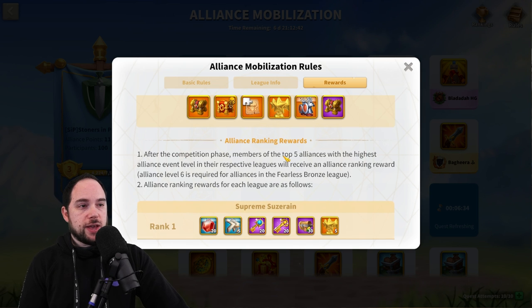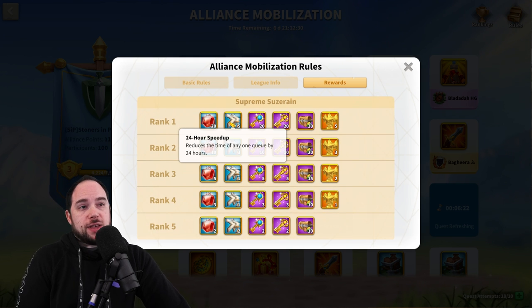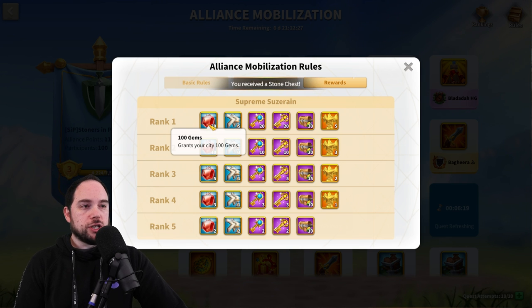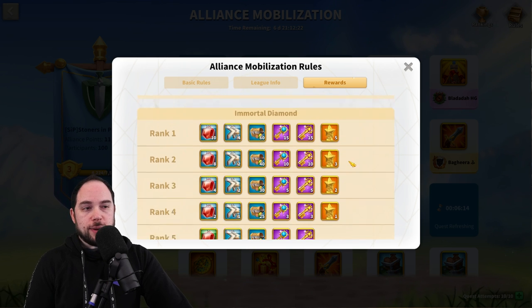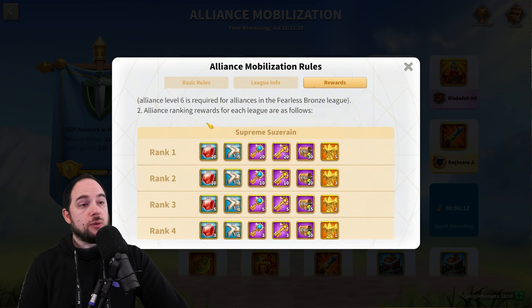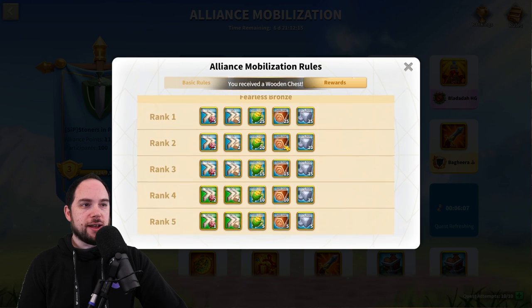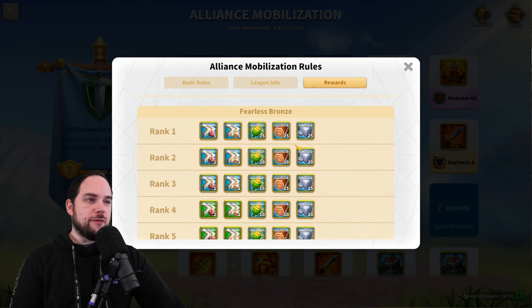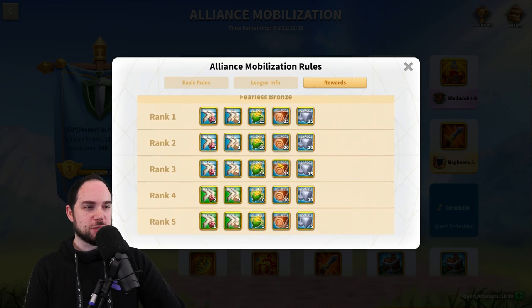After the competition phase, members of the top five alliances with the highest alliance event level in their respective leagues will receive an alliance ranking reward — things like five days of speeds and 2,000 gem tokens, about 40 total keys for rank one. That's for Supreme Suzerain. We're all starting down here in Fearless Bronze, so the rewards aren't all that crazy for being number one there.